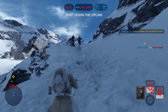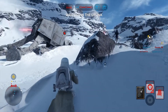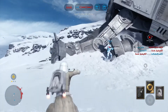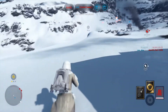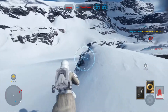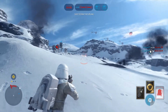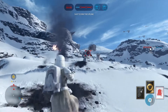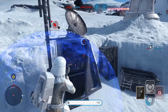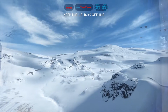Warning — enemy bomber has got a lock on our walker. The bounty hunter Fett has been deployed to provide support. Rebel uplink has been deactivated. Proceed as planned.